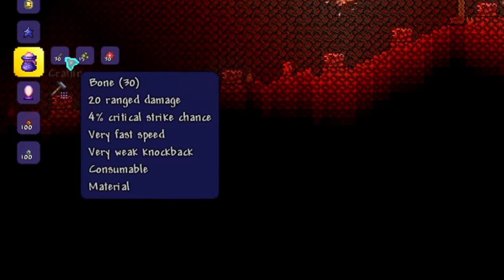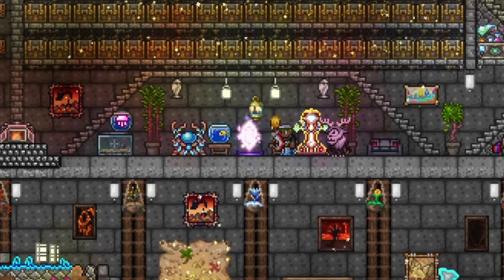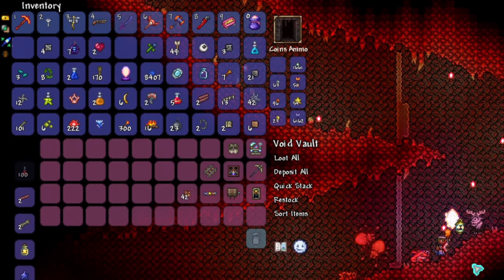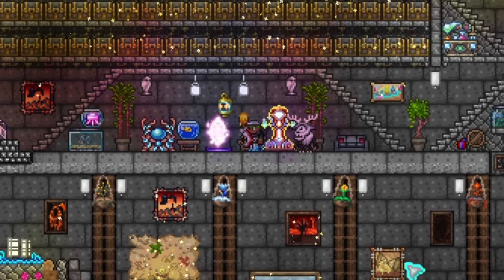Now combine the materials and make your Void Bag and Void Vault. Your Void Vault can be placed anywhere you like and will act as a chest, while the Void Bag will work identically to the Piggy Trough as a portable chest. Keep in mind that this does not replace your Piggy Bank but will only add additional space.